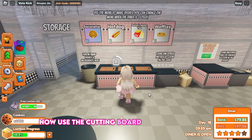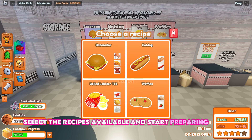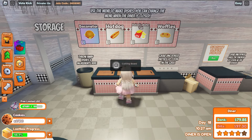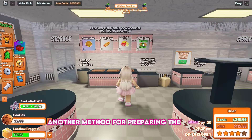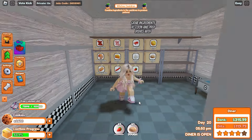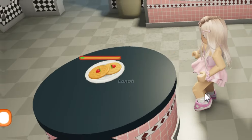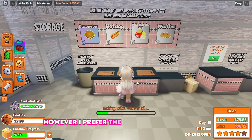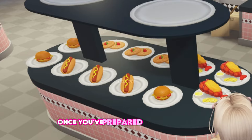Use the cutting board to cook the meals — select the recipes available and start preparing them. Another method for preparing the meals is to take a plate and select the right ingredients from the storage for each dish, then put the ingredients on the plate. However, I prefer the cutting board method as it is simpler for me.